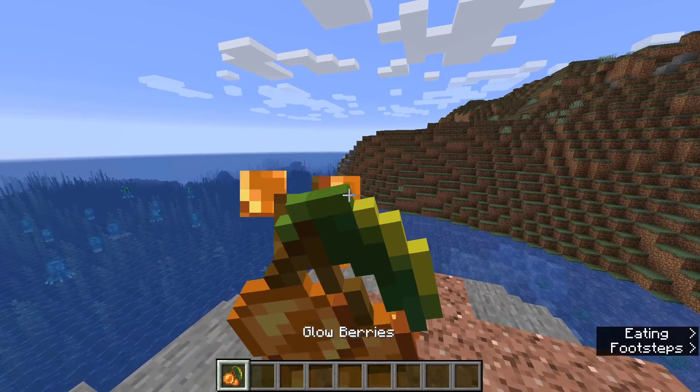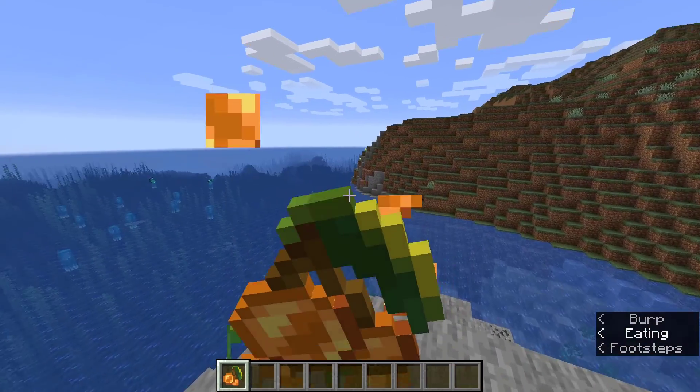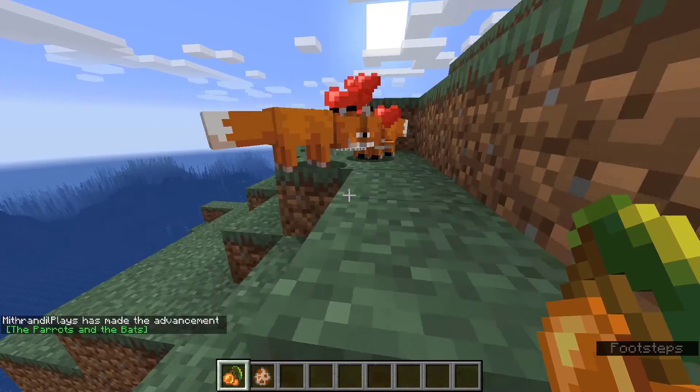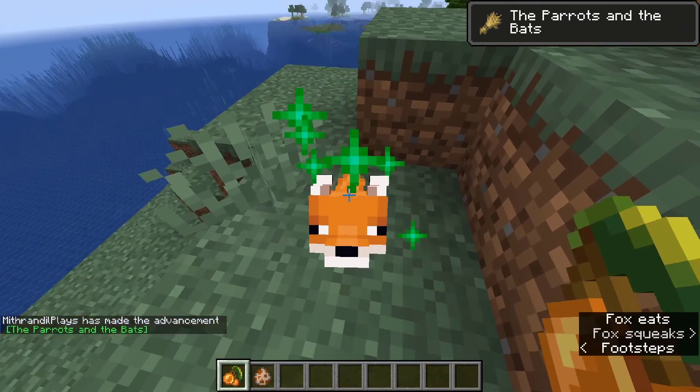The next features are the cave vines. They grow from the ceiling and have a chance of producing glow berries. These berries are both edible and a light source. Foxes also eat them, similar to sweet berry bushes. The berries can be planted to make new vines, and bone mealing vines creates berries.